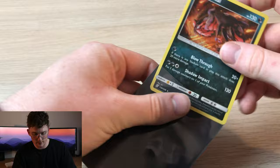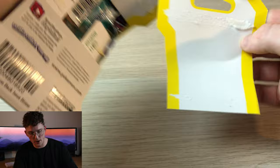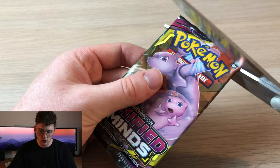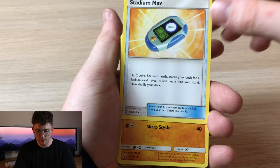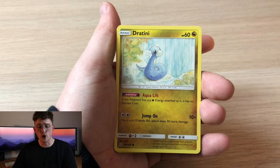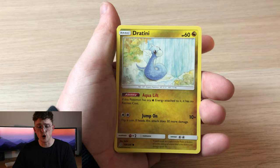Let's open up pack four. Snip this bad boy out — be gone! Energy, Weakness Guard Energy, Stadium Nav, Gabite, Murkrow, Snorunt, Dratini, Foongus, Honedge, a reverse Stunfisk, and a regular rare Salazzle. Our pulls are really, really bad this episode of Poké Bruv.